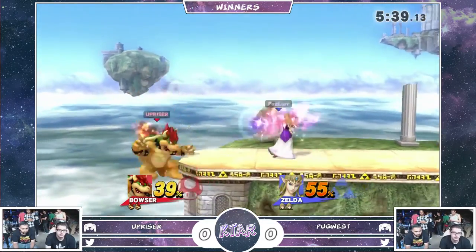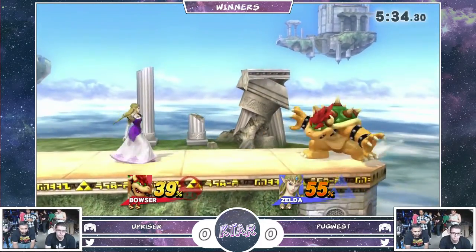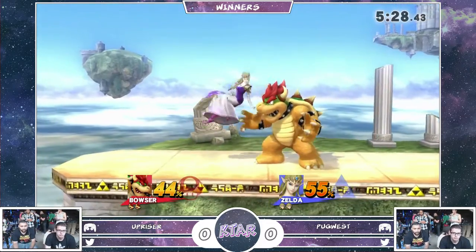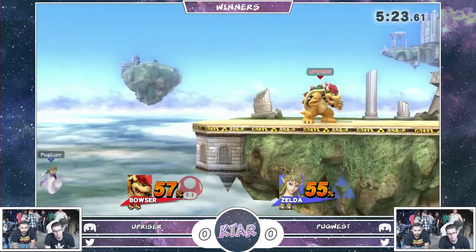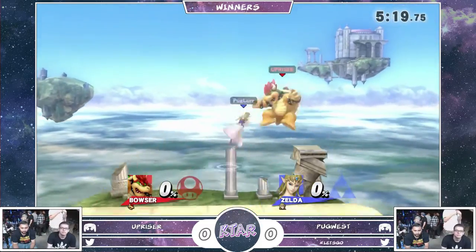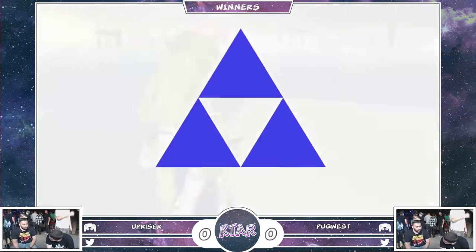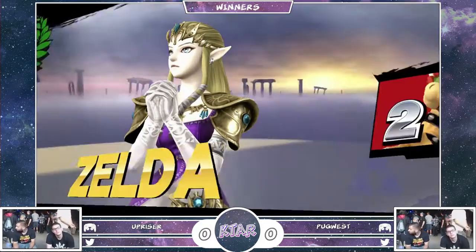They were kind of just throwing out moves randomly. Pugwest wasn't even paying attention. I honestly still can't tell you. This Bowser is just swinging random moves. Yeah, I think it's a button check. I guess Pugwest just doesn't care. Definite button check.